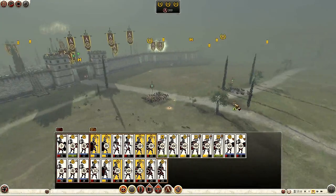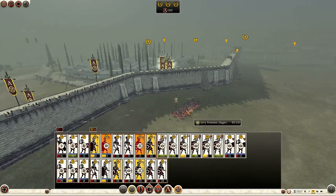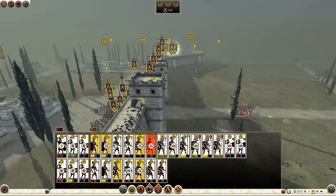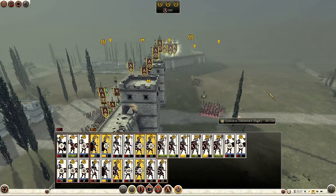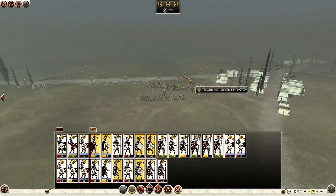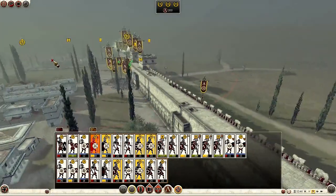I have no scruples over taking out the AI in such deceiving manners. This unit is getting butchered by my arrow tower and some of my skirmishers - they are down to 94, 91. We are doing well indeed. This unit is also getting peppered by plenty of missiles with my skirmishers and my tower. They have plenty of skirmishers and quite a few Thracian warriors. I think we might be able to win this.